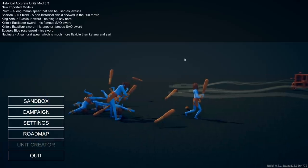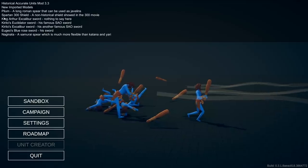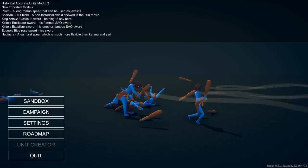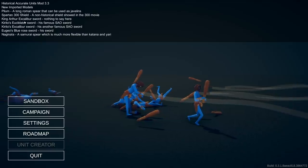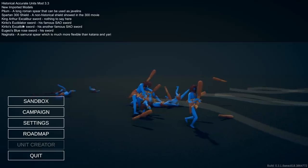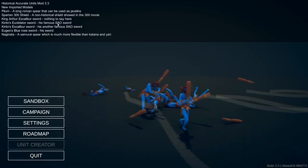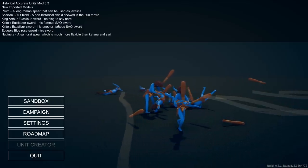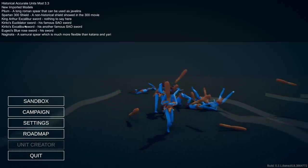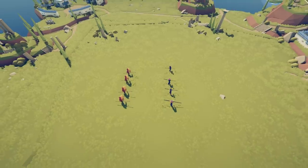These are models that you have to download in addition to the mod. You can see there's a couple new things here: the Pilum, a long Roman spear that can be used as a javelin; the Spartan 300 Shield, which is amazing; King Arthur's Excalibur sword; Kirito's Elucidator sword, his famous SAO sword - Sword Art Online. You guys ever play that game? That game's amazing, man. I miss those days. Also Yu-Gi-Oh's Blue Rose Sword, and the Naginata.